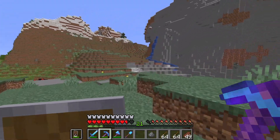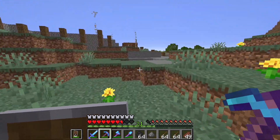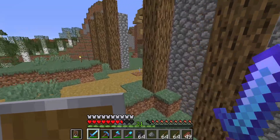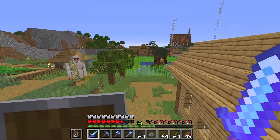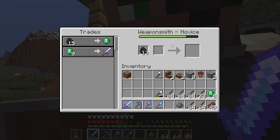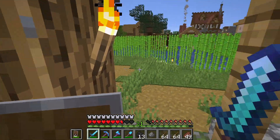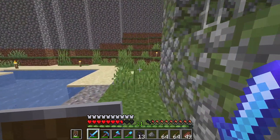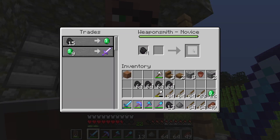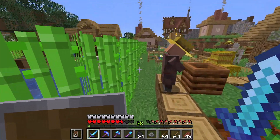I'll be right back with the coal I've mined. I'm going to go mine some coal to trade with this guy - hopefully get around 300 coal. We have 64 coal, not bad but it could be better. There's a little cave here. I was thinking about making this wall better because it's kind of basic right now. We have unbreaking for 8 emeralds - that's not the greatest. I'll be back with more coal.